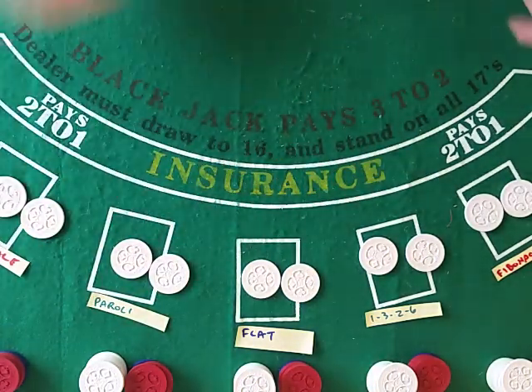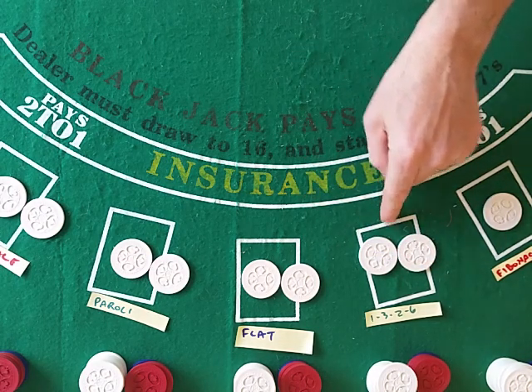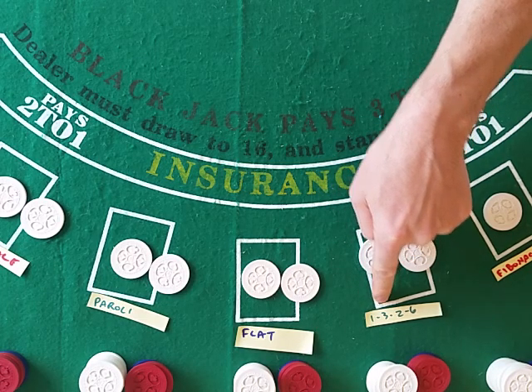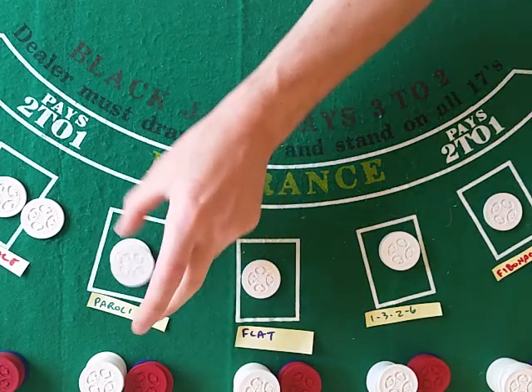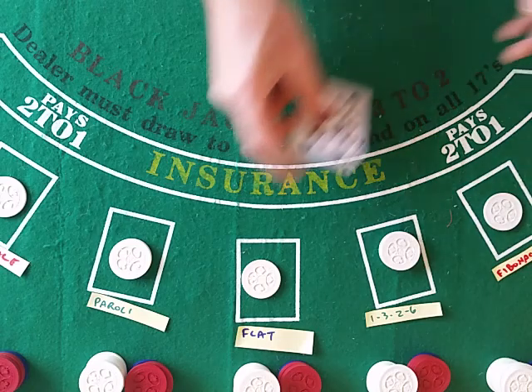Being negative progressive systems, Fibonacci and Martingale will take their wins back. 1-3-2-6 needs to add one, being a positive progressive — it changes its wager when it wins, so it's moving up to three. Flat betting of course stays flat. Paroli will press to two. Martingale, like I said, takes one off and here we go.